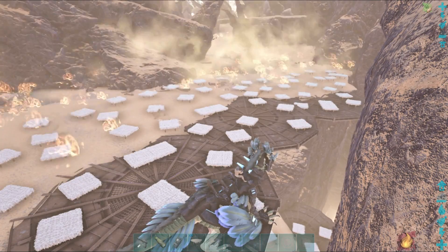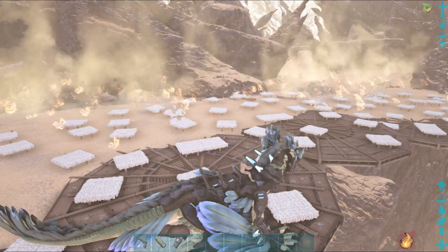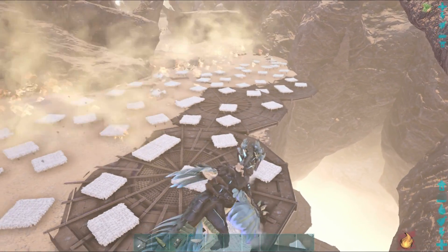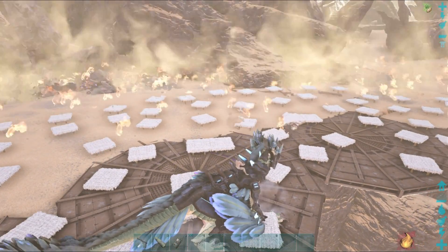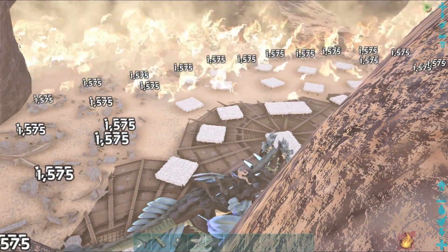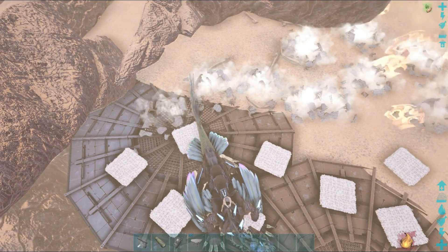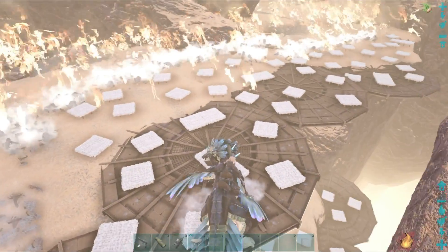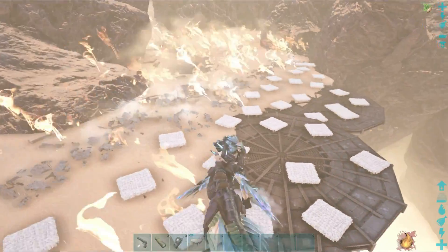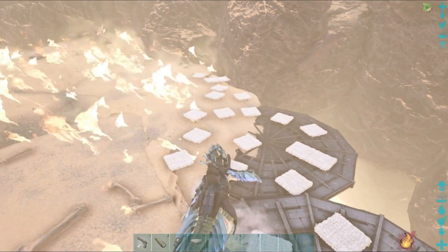There we have it — we have flames. The foundations are quite far out and nothing seems to be happening at first, probably taking some time for the game to calculate. There we go — success. That is the region: as you can see, some foundations are in the flames and those behind me have all broken. Interestingly, we've got the animation for the flames here but I'm not burning.